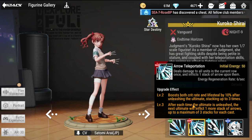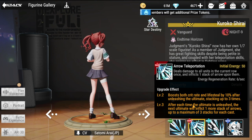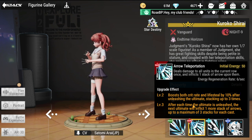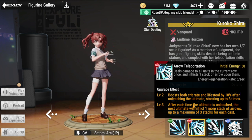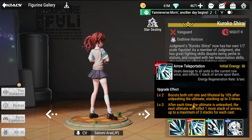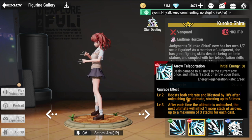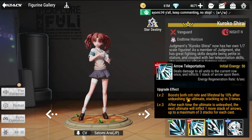Her ultimate, Arrow Teleportation, has an initial energy cost of 50. It deals damage to all units in the current row and inflicts one stack of Arrow upon them — similar to her sister. Energy regeneration is six per second. The level two upgrade boosts both crit rate and lifesteal by 10%.